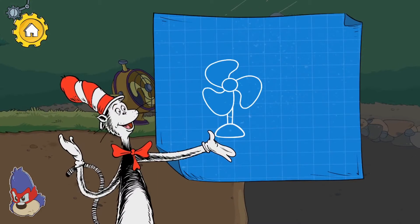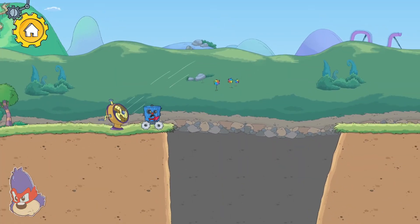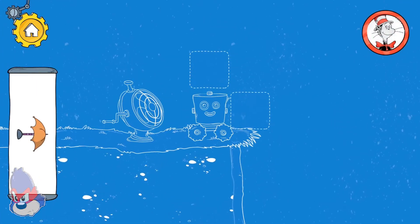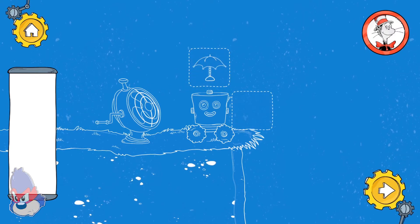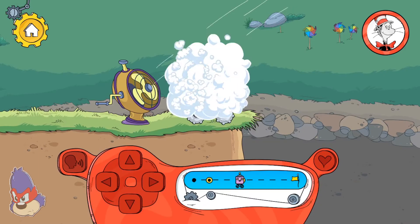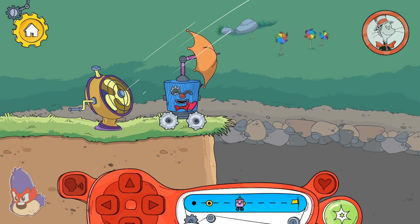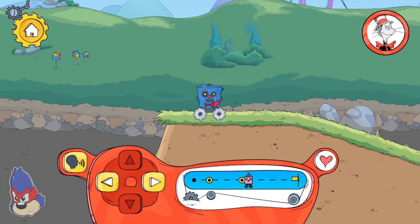Fans push air any direction they are pointed! Hmm, another problem! The umbrella caught the wind the fan makes and lifted the robot up in the air!